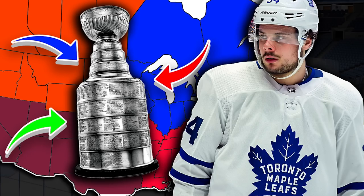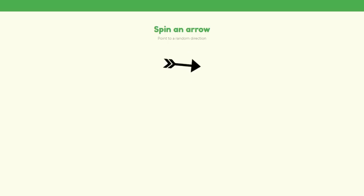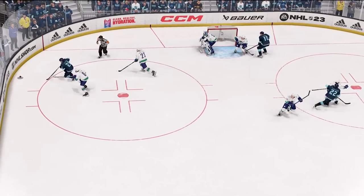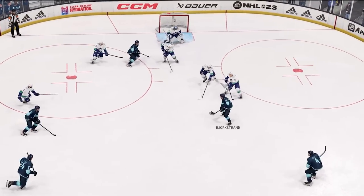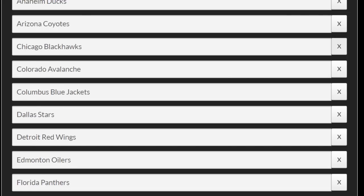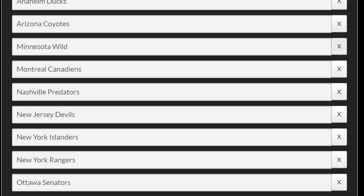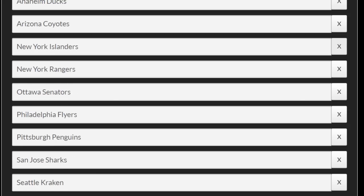Welcome to NHL Playoff Imperialism. How it works is I spin a wheel to select a team. After selecting a team, I'll spin a directional arrow to find out which way we're going. If the arrow sends us towards an unoccupied state or province, that team will claim it. If it sends us towards an occupied state or province, the two teams will match up in a seven-game series. After a team attacks, they're removed from the wheel until the following round, meaning every team has to attack once before one can attack twice.